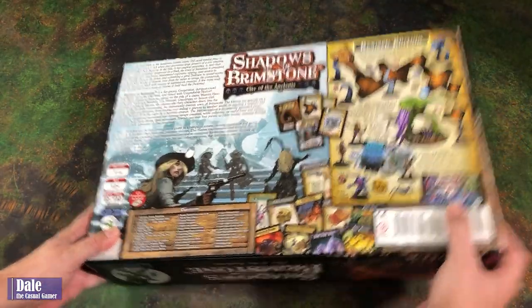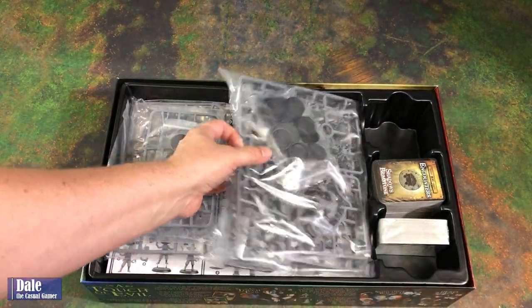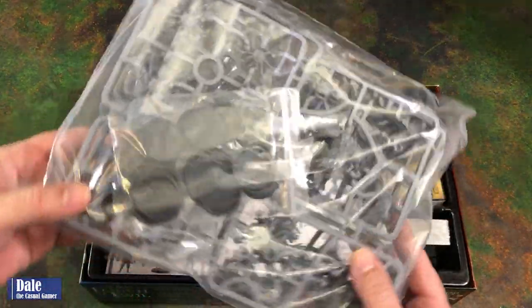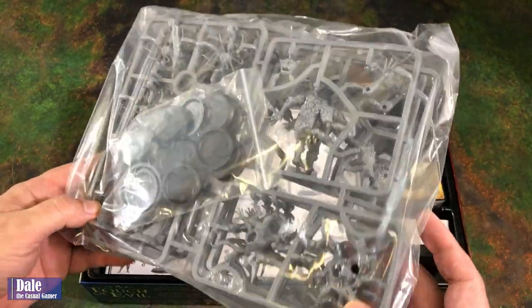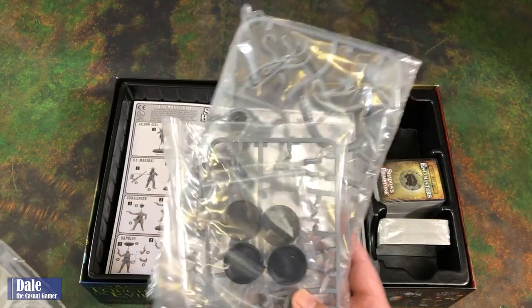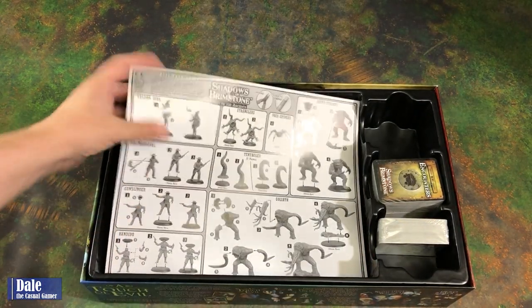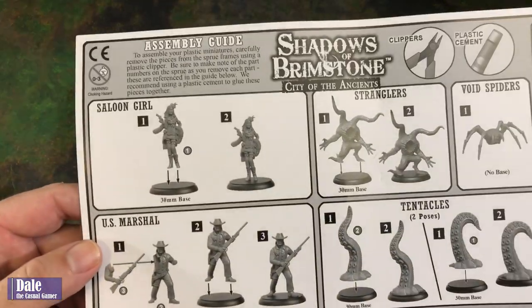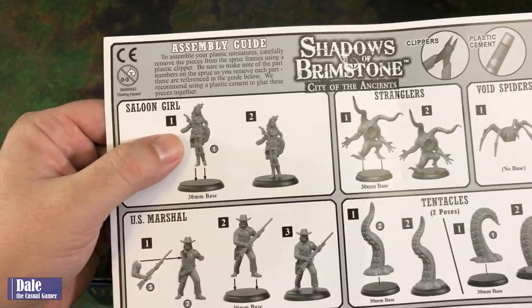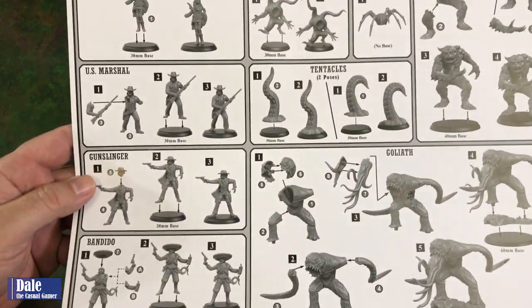With the basics of the game covered, we'll go ahead and look inside. First, we're going to see we have some work to do if we want to play this game. There are a lot of miniatures on sprues that we're going to have to cut out and glue together. There is a good guide on how to put these together — some are going to be just one piece where we need to cut it out and glue it straight to the base, while some come in multiple pieces.